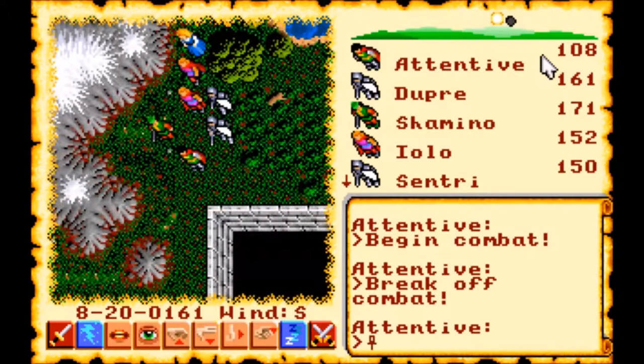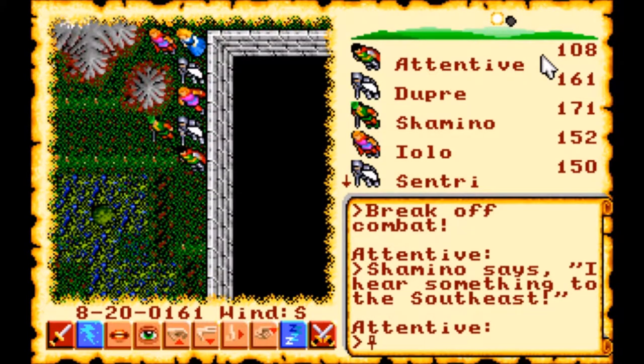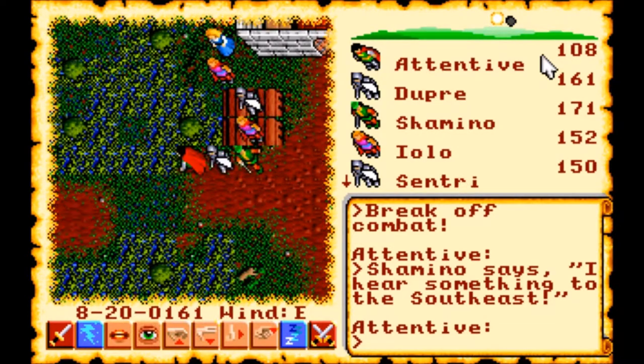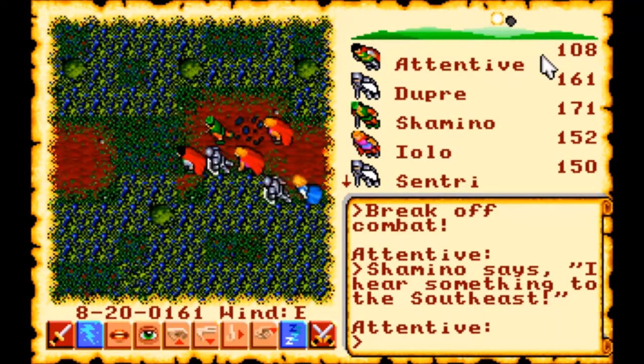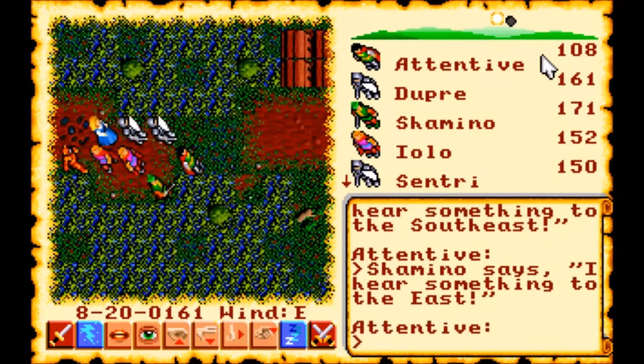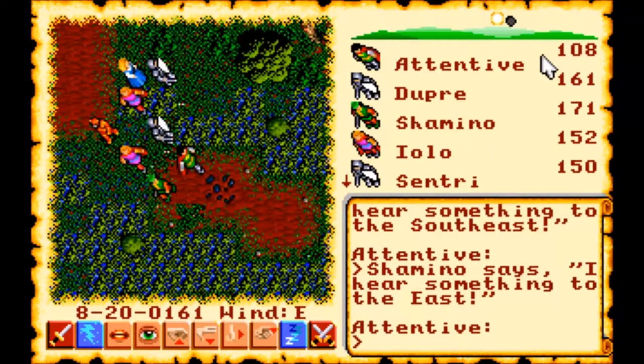Now, if you have a copy of the Ultima VI map available — as I always say, either through Google or if you happen to own one of the cloth maps that came with the original game — you'll know that the town of Minoc is located to the northwest of a forest, and then to the southeast of that forest is a desert. So we know from previous episodes this path leads us to the town of Minoc. Let's keep heading east into the forest.